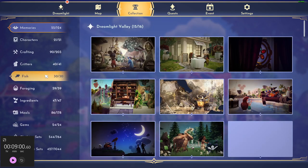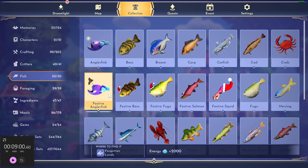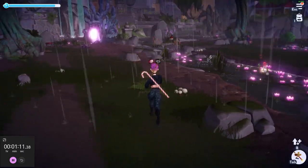You go to your fish tab, you go to fish and then you'll have some brand new fishy wishes here. All you need to do to catch these is hover over them — it'll tell you which biome to go to. You go to the biome, you look for a very special sort of bubble; it'll be green and it'll be red.